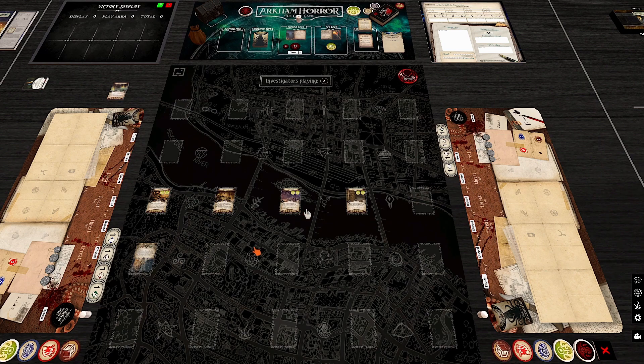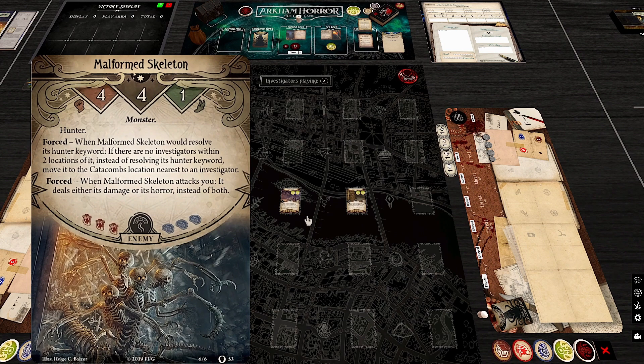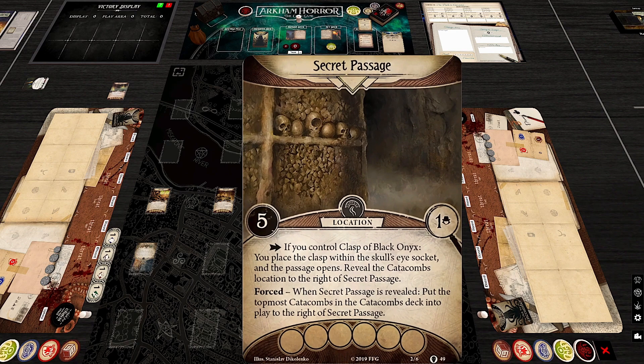Sacred Passage: if you control the Clasp of Black Onyx — obtained through the conviction path at the Historical Society — you can reveal the catacombs location to the right of this location for free. This is a campaign reward: better than investigating a high-shroud location, especially at four players. It's a neat callback to earlier campaign decisions.